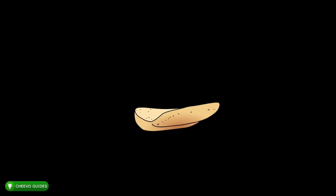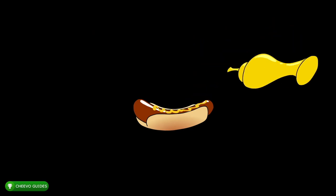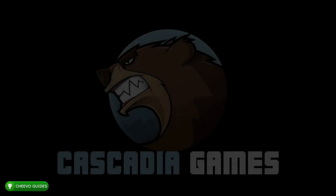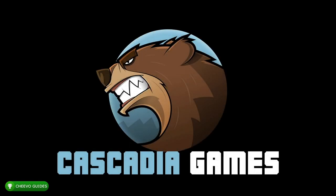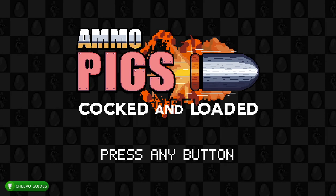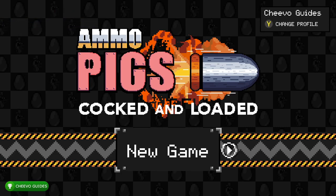What up guys, this is Chivo Guides back here again with another achievement guide. Today we're going to be focusing on Ammo Pigs: Cocked and Loaded. This game is published by Chili Dog Interactive and developed by Cascadia Games. It just went live for pre-order, releasing on February 10th, 2022 for $4.99. It's a super easy five to ten minute completion or platinum trophy.